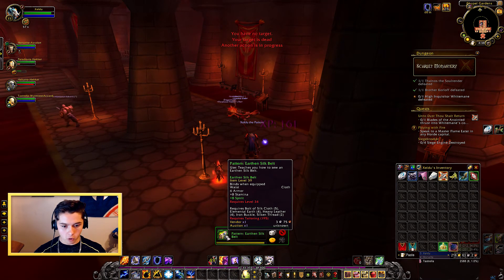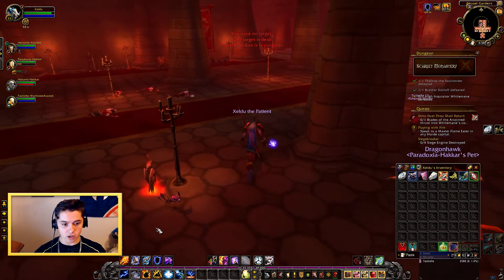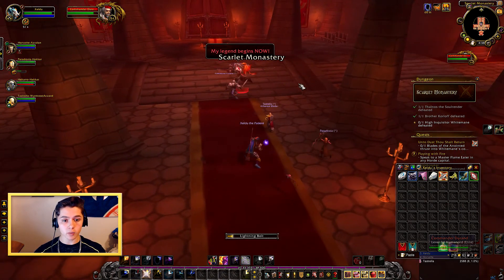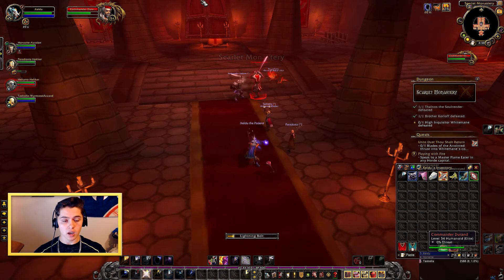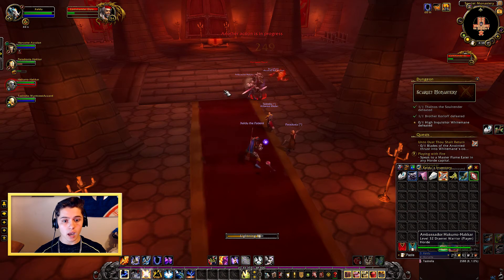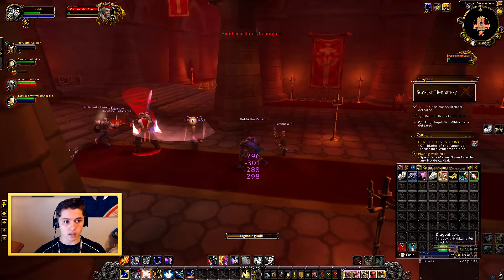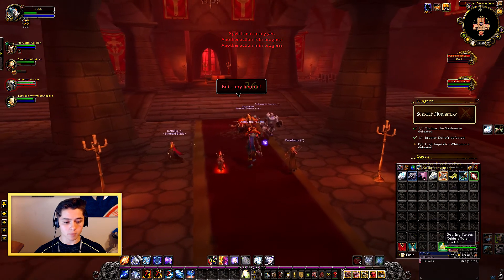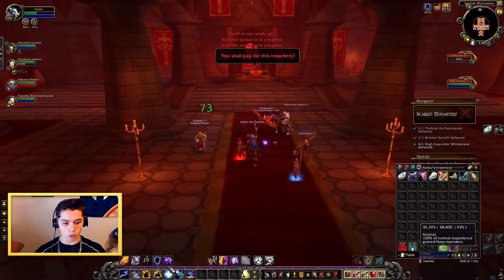Earth's Silk Belt dropped — I'm just going to greed on that because if I do get it I might be able to sell it. Oh, he got it. Lame. This boss is really cool because once you kill this one, a girl comes out of that door in the back and then revives him, and then they both fight you, and once they both die that's when it ends. There used to be a secret boss behind a door back there but he's never alive anymore, which is kind of weird.